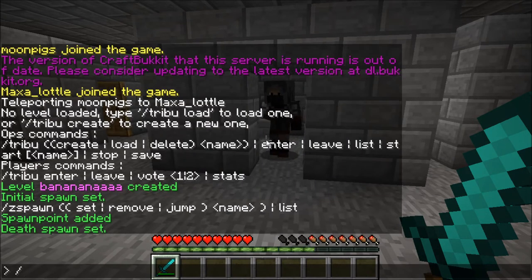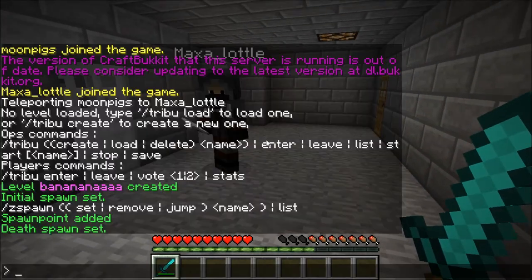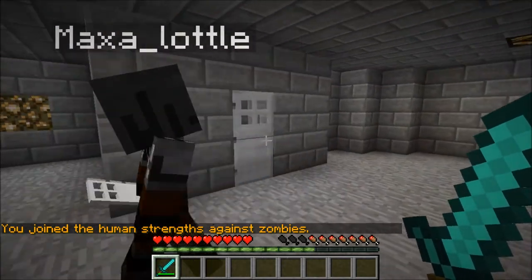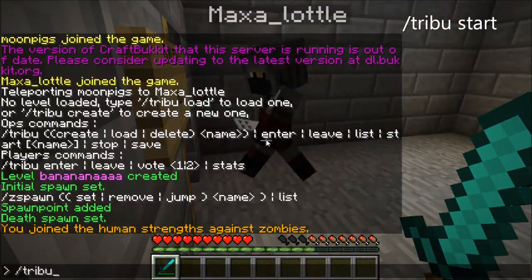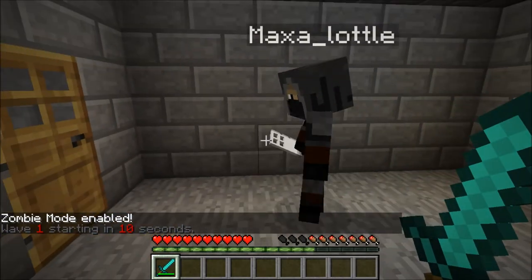What's the command for starting the game? To start the game, all your players have to enter first — that will be slash tribu enter. 'I have joined the human strengths against the zombies.' And then it will be slash tribu start. It teleports you to the spawn. And now we're doomed. And that is how you set up a basic game.